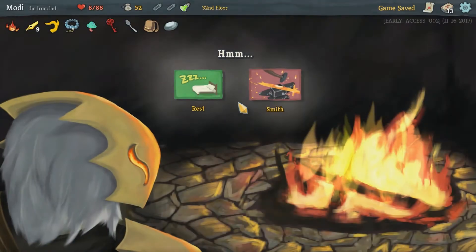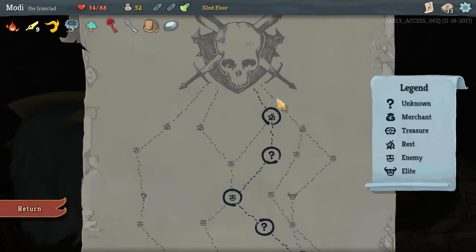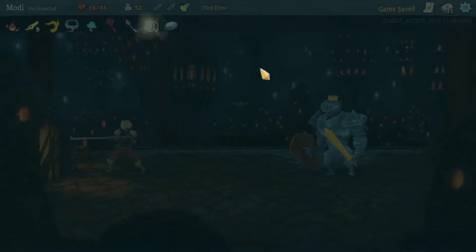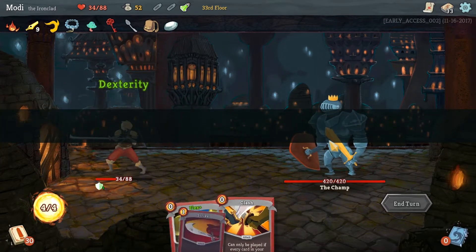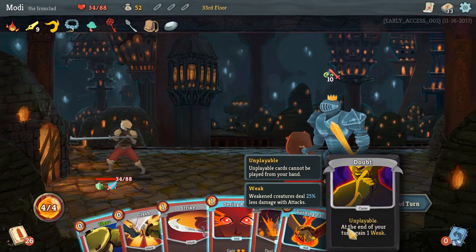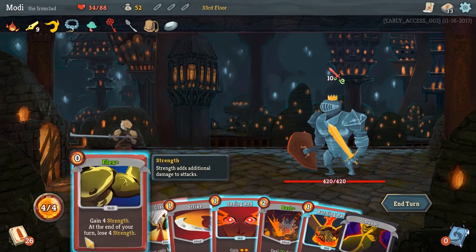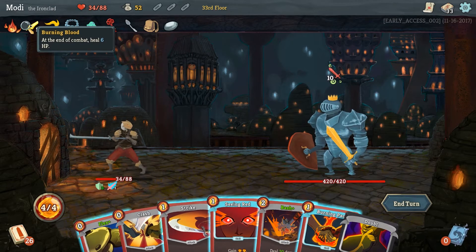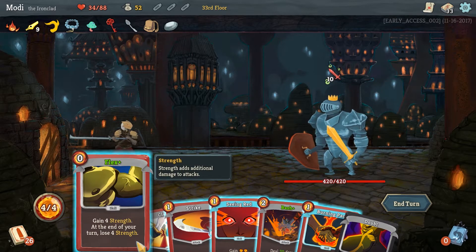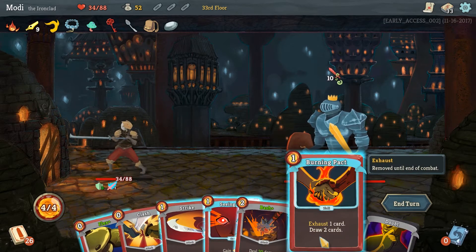Let's rest and hopefully get a big heal back here. That's not enough — that's not enough for a boss fight. This is just not enough. Alright, good luck. We got the Champ. Let's drink this. We're going to get one Weak on our turn here. Our next attack is going to do double. We can Flex first here and do a lot of damage to him with this. We need to build block against this damage though. Let's exhaust this so we won't get that. Cool.